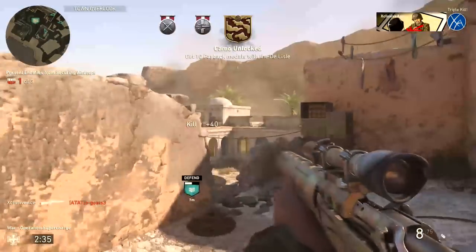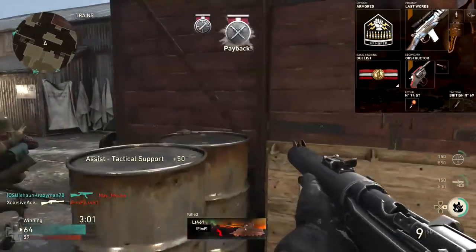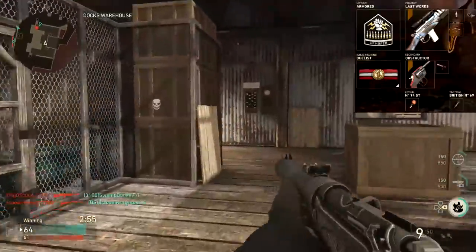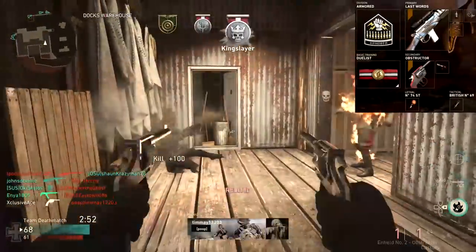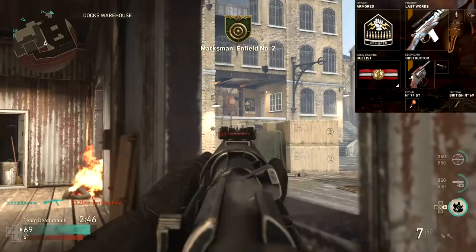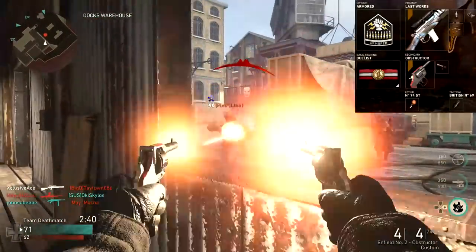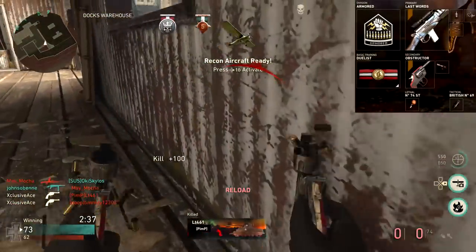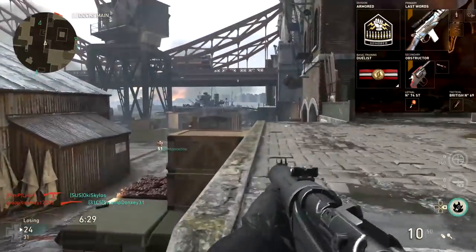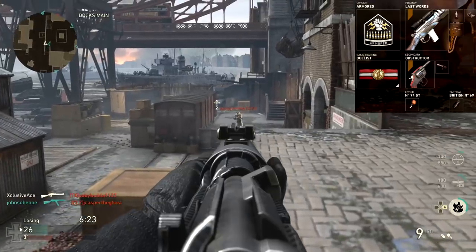The second class is the one I honestly prefer — we're using the Armored Division with Ballistic Calibration, Iron Sight, and Rapid Fire. This is designed to be a whole lot more aggressive, although you can still counter-snipe at very long distances because the iron sight is quite good on this gun. Our basic training is Duelist combined with the Enfield Number Two with Steady Aim. If you don't have the Enfield Number Two I'd recommend the M1911s with Duelist — they're pretty much just as powerful. Our lethal is a Sticky Grenade and our tactical is a Stun Grenade. This has replaced my Lever Action iron sight class — it's definitely my favorite sniper rifle in the game to use with an iron sight, and I've been having a ton of fun with it.